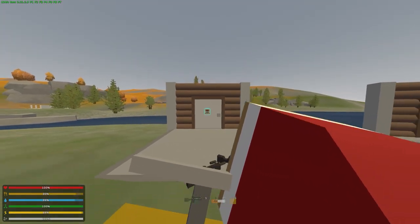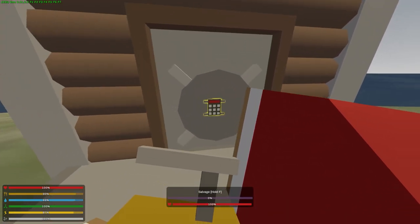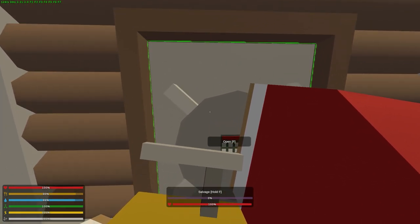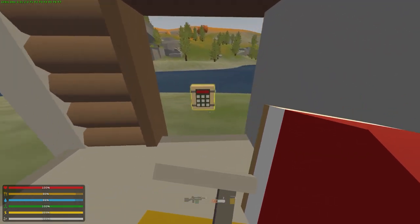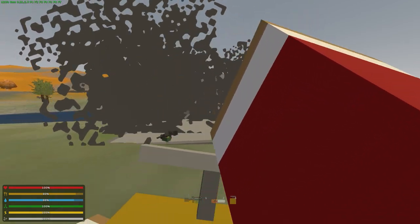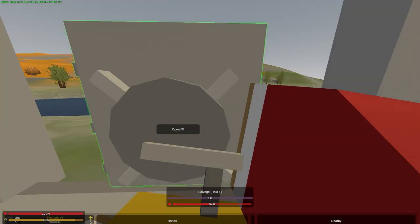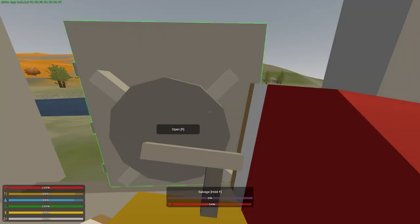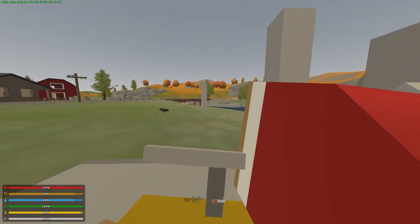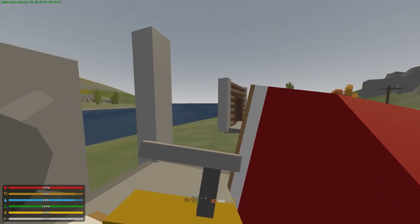One charge goes right through a regular door — it is gone. But with a vault door, placing a charge on it looks like a keypad, which is funny. The vault door went down to 54%, so it's going to take three charges to blow through it. Interesting: a wooden wall is a lot stronger than a regular door, but a vault door is about as strong as a metal wall.